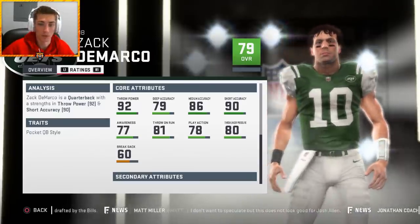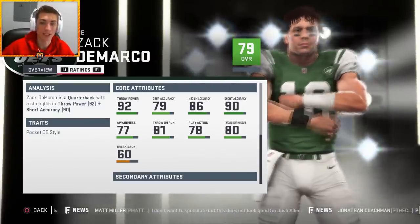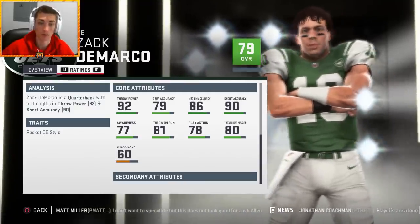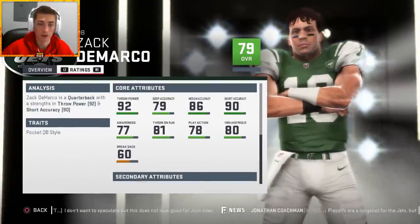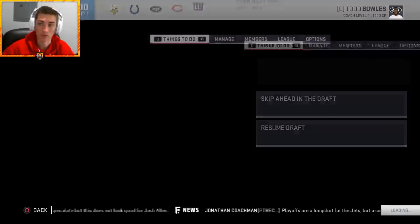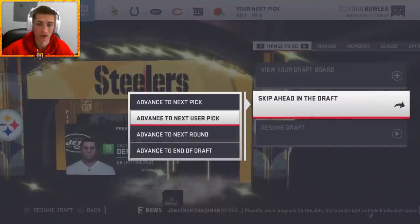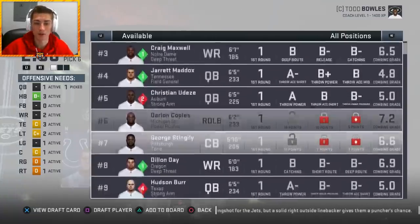He's a 79 overall ranked number 15 in the class. Going to his ratings: 92 throw power, 79 deep accuracy is pretty good, 86 medium is fantastic, 90 short accuracy is fantastic. He's got good awareness, good throw on the run, good play action, good throw under pressure. He's a very, very good player — 65 speed, not too bad. Zach DeMarco is a fantastic pick, a really really good player. You're just looking for higher development — you'd really wish he'd have superstar development, and that's what you'd want to build around.